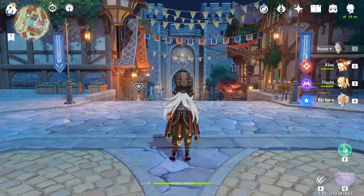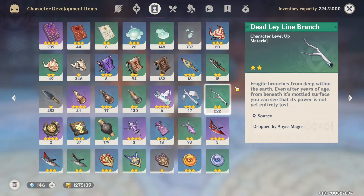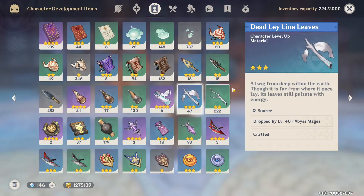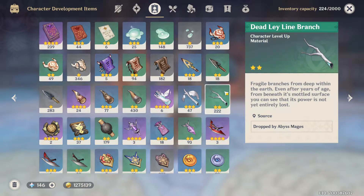Hey guys, I'm Bojka and in this video I'm going to be going over the locations of leyline materials. The lowest rank, which is a two-star, is called Dead Leyline Branch. The three-star one is called Dead Leyline Leaves, and the four-star one is called Leyline Sprout. The first one you can get from basically any Abyss Mage.